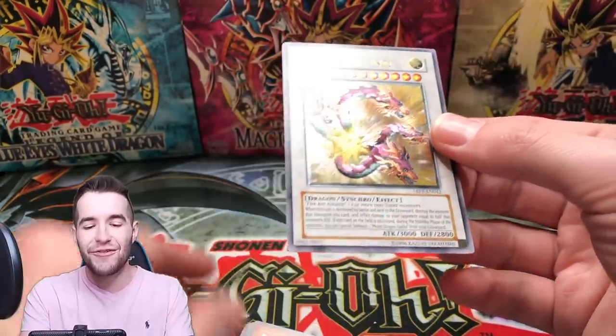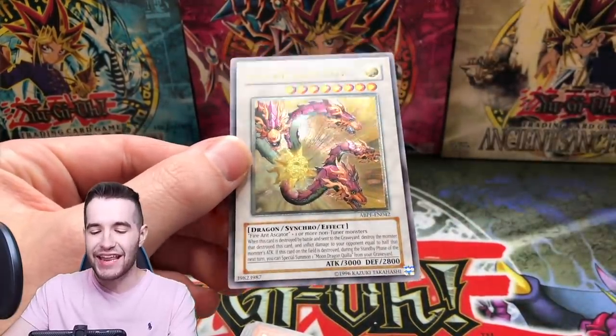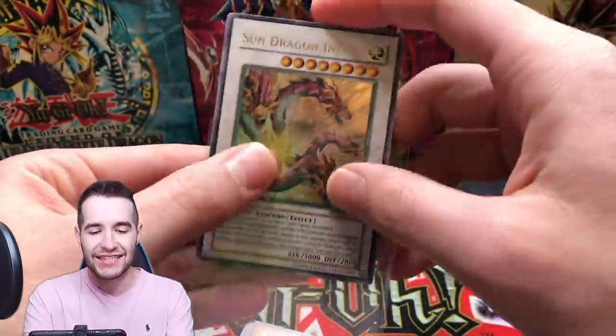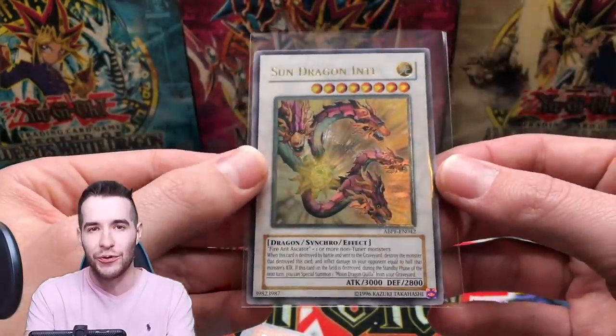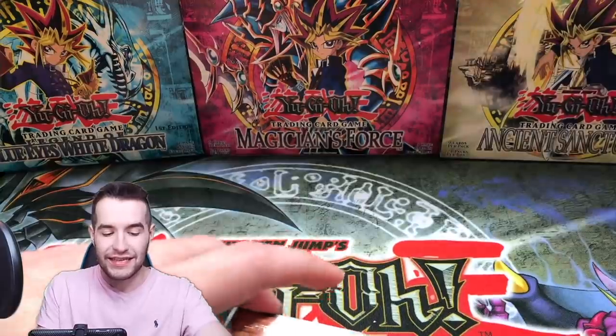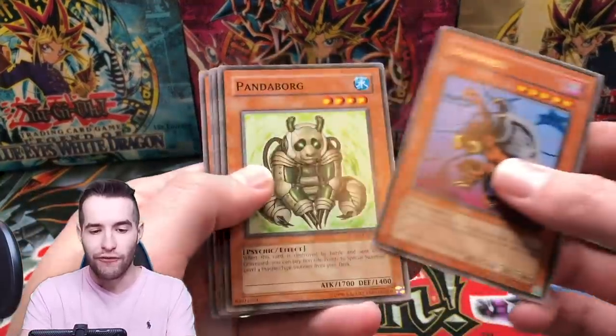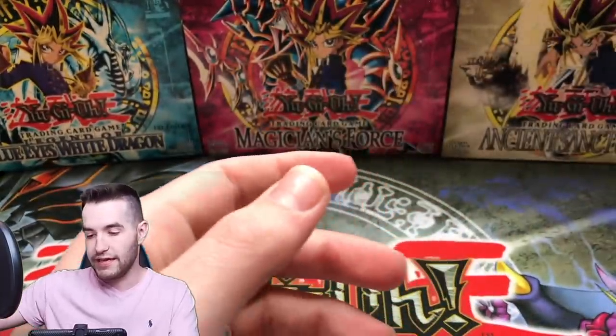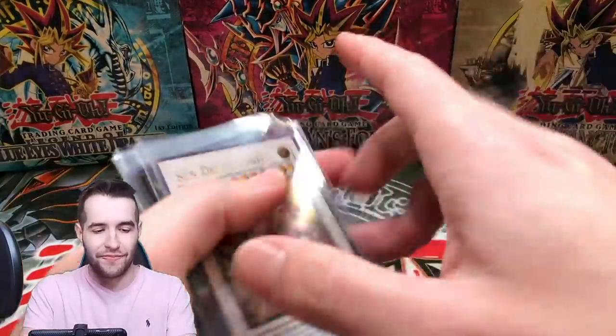What a way to end it! We've opened so many Sun Dragon Inti ultras — we pulled an ultimate rare Sun Dragon Inti in the last pack! That's actually a really cool one to get as an ulti. We have had crazy luck out of these. And look — a DD Burf — well, not DD, just Burf. Just kidding — Black Photon! Wow, that is nice.